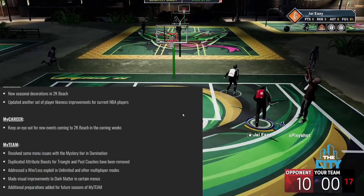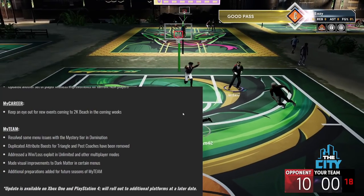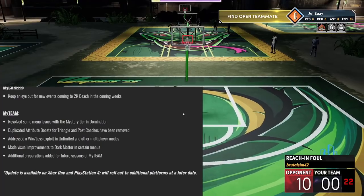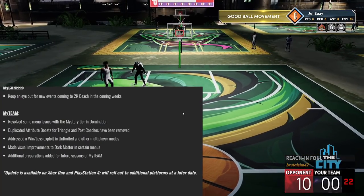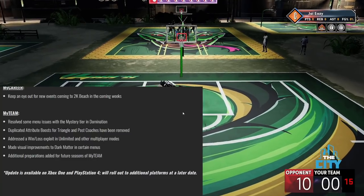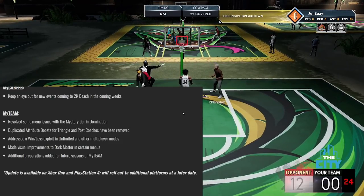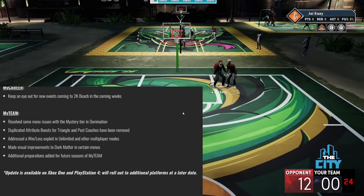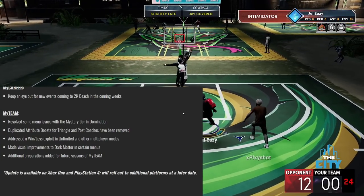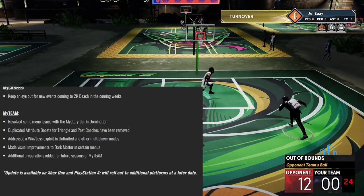General notes: new seasonal decorations for the 2K Beach, an updated set of player likenesses and improvements. Keeping an eye out for new events coming to the 2K Beach in the coming weeks. MyTeam: resolved some menu issues with the mystery tier in domination, fixed duplicated attribute boosting for triangle and post coaches, addressed a win-loss exploit in unlimited and other multiplayer modes, and made visual improvements to dark matter in certain menus.